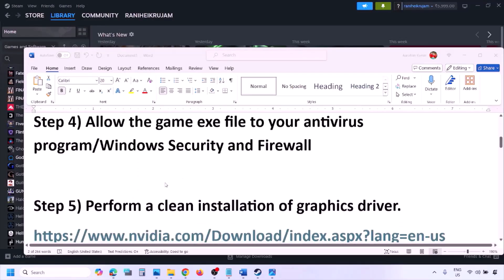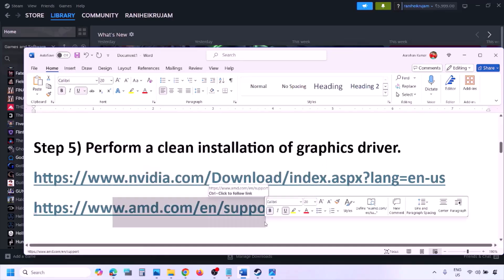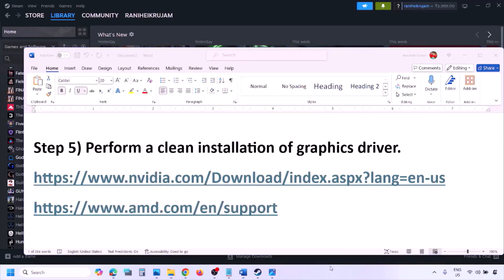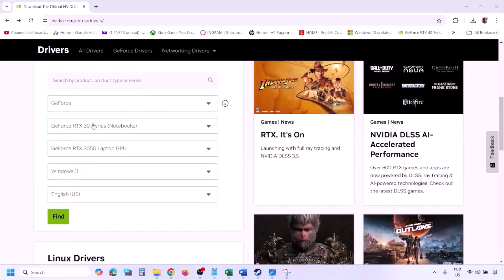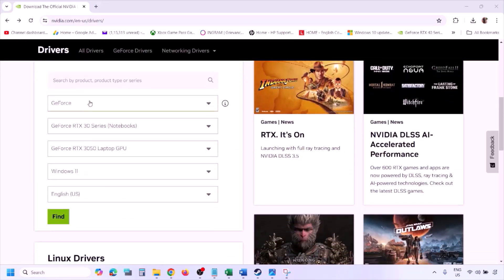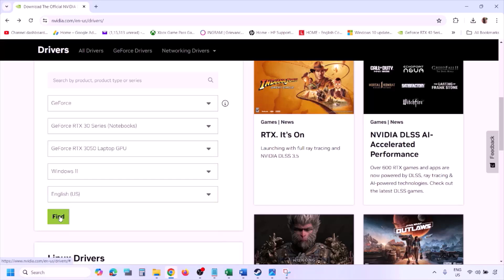The next step is to perform a clean installation of your graphics card driver. If you have an NVIDIA card go to the NVIDIA website; if you have an AMD card go to the AMD website. On the NVIDIA website, select your graphics card and the right operating system — Windows 11 or Windows 10 — and click Find.